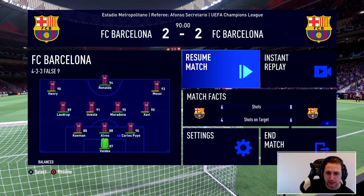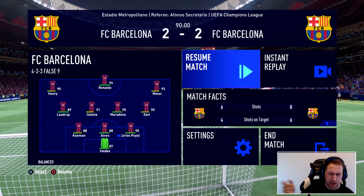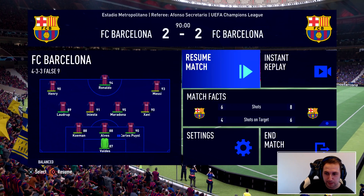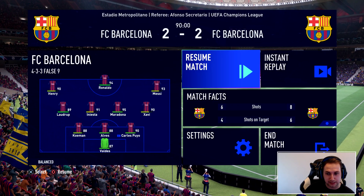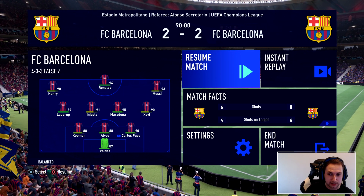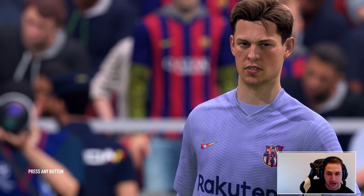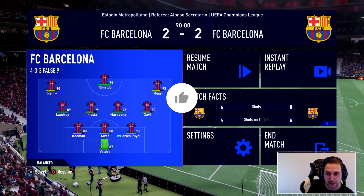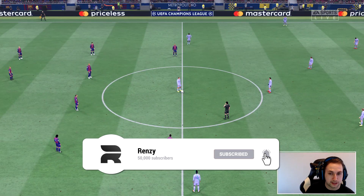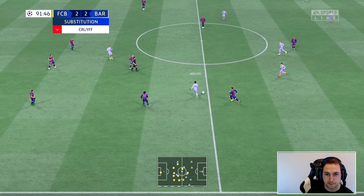We're at half time of extra time — it's 2-2. Past Barcelona lined up differently — I had them down for 4-3-3 false 9 but they've changed their formation, probably because they took Abidal off. The AI went ahead and changed to a three at the back — I never thought the AI would do that. And now another change for past Barcelona: R9 coming on for Johan Cruyff — he's going to lead the line.